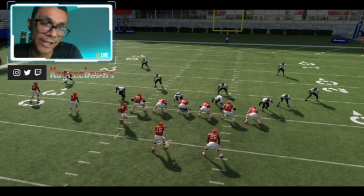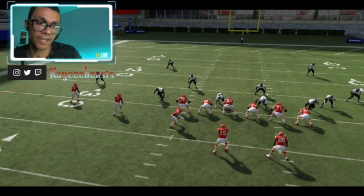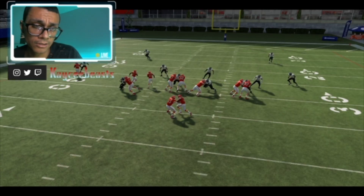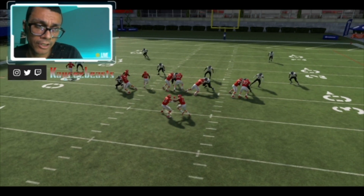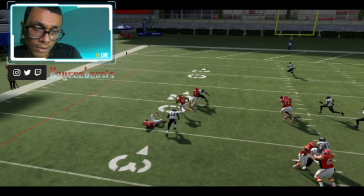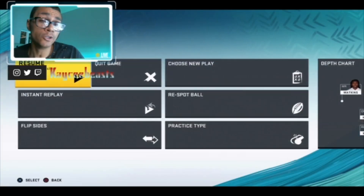What you have to understand about this Inside Zone play is it's really effective because the guy you're motioning over is going to determine where the running back runs. I motioned over my furthest receiver and usually run out, but I saw he was creating a hole — so I followed my blocks into that hole. If you do that properly and mix that in, you'll have more opportunities and have more fun playing the game.